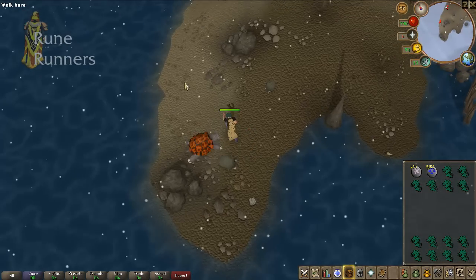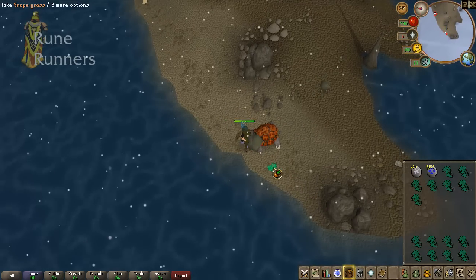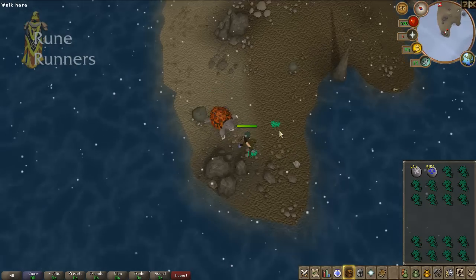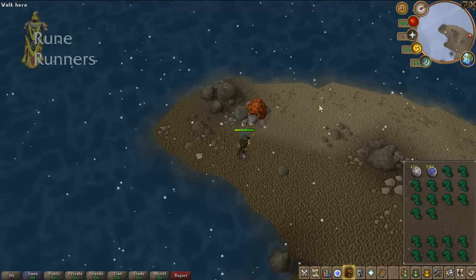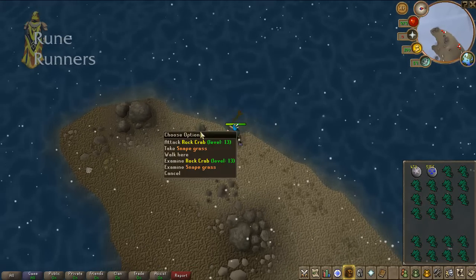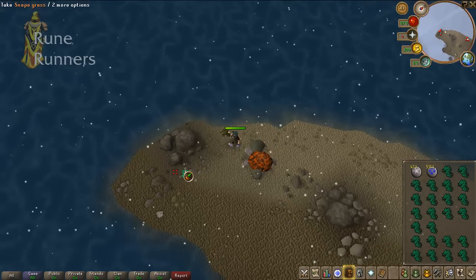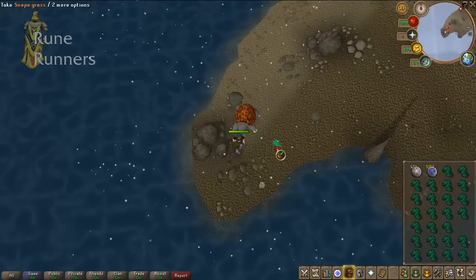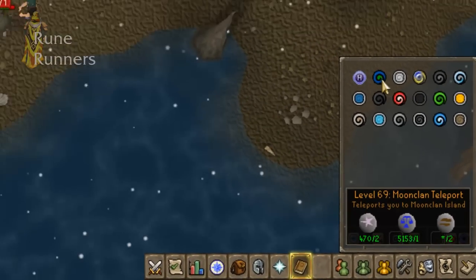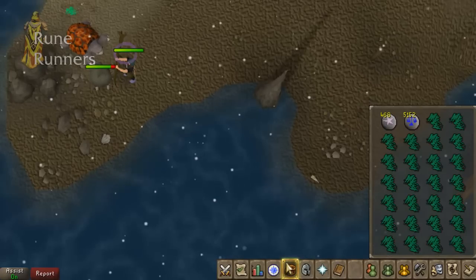Just go and collect the Snape Grass. This tends to make about 300 to 500k an hour, depending on your speed and the method you use, and obviously whether you use a Beast of Burden. At the moment, one Snape Grass is worth 240 gold and each run makes 10k. So we'll teleport back using the Moon Clan Teleport — that's at the time of this video.